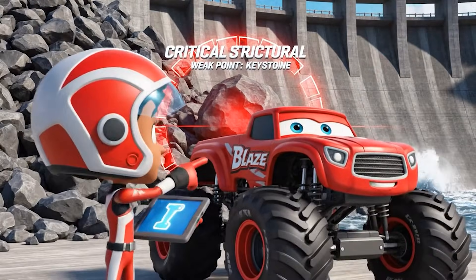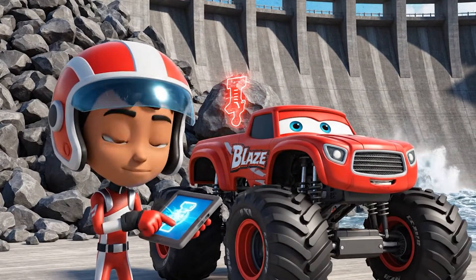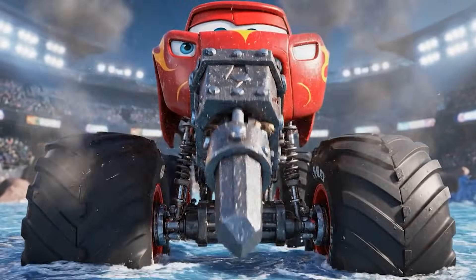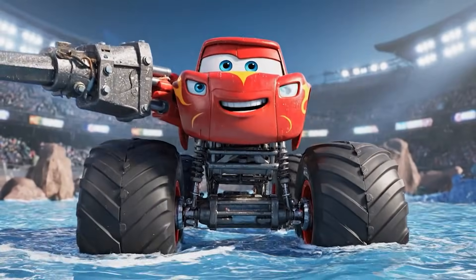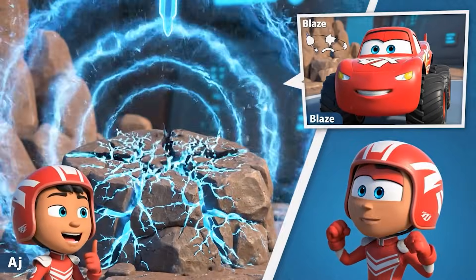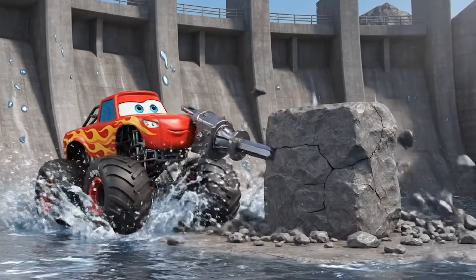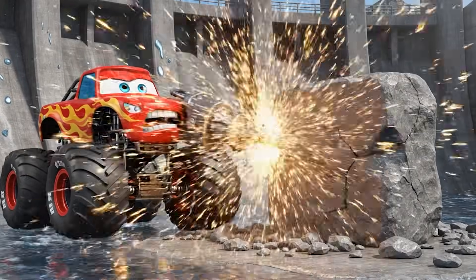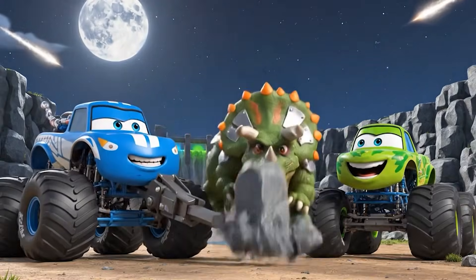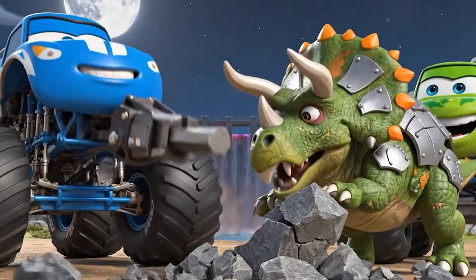There — that giant rock in the middle. It's the keystone. If we can break that, the rest of the dam should collapse. Transforming — get ready to feel the rumble. I'm a super jackhammer! This jackhammer will use vibration. It hammers the rock super fast, sending energy waves through it to break it apart. This rock is really tough. Zeg smash! Zeg help. Two friends smash together!